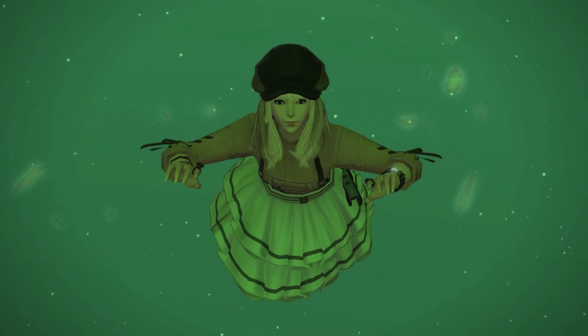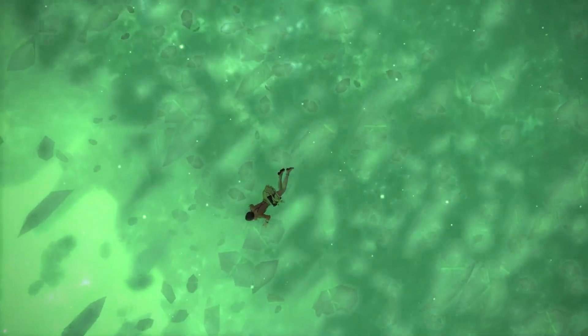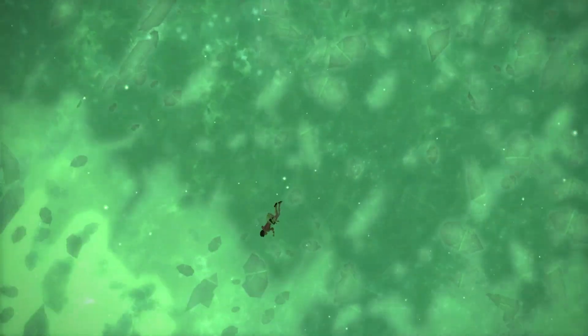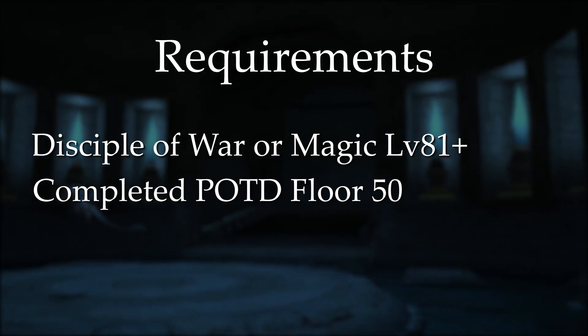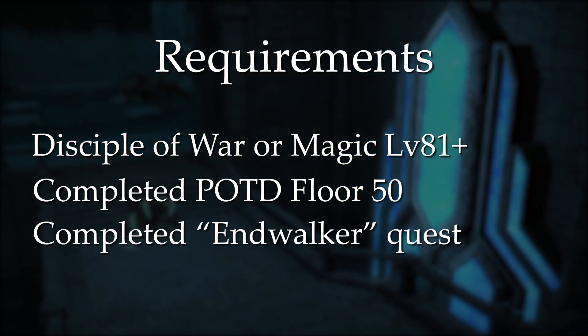Welcome to Eureka Orthos. This is the third deep dungeon in the game and is available after completing Endwalker. To access Eureka Orthos, you'll need a level 81 plus job and have completed floor 50 of Palace of the Dead.